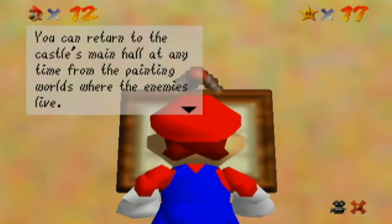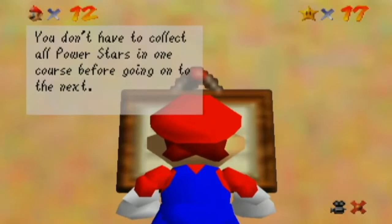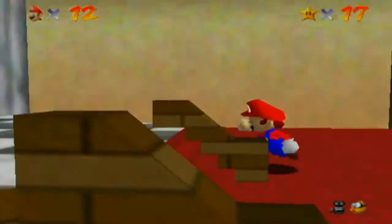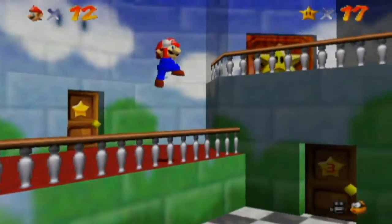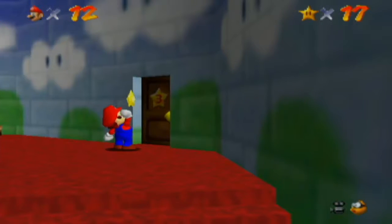You can return to the castle's main hall at any time from painting worlds. Just stop, stand still, press start. You don't have to collect all the power stars in one course — go on to the next. Return later when you're more experienced to pick up difficult ones. Whenever you find a hint, it will appear in the course's start screen. You can collect any of the remaining stars next — you don't have to do the one described by the hint.